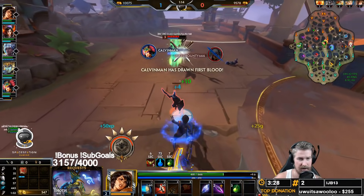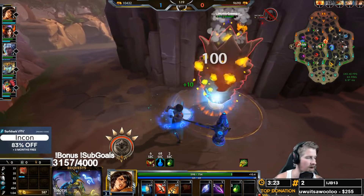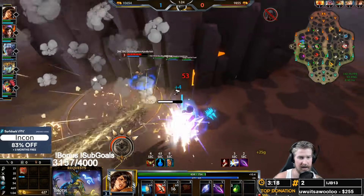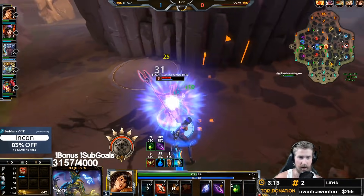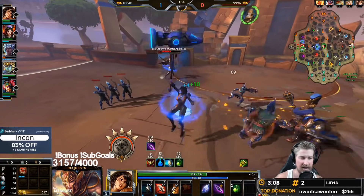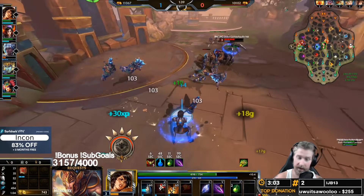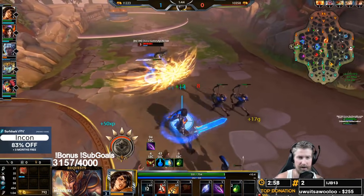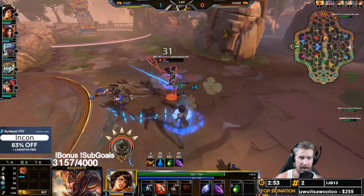At level one we are of course going to grab our hammer, and we're going to grab that hammer because it is going to be our main form of wave clear. I do not max out the hammer first or anything — I actually think it is arguably Balona's worst ability just because it is so easily interruptible. Getting the hammer at level one will give you those AOE autos, and you're going to continue to utilize those AOE autos in order to clear the wave efficiently. I can actually use my whip in order to auto attack Nike outside of her shield range.